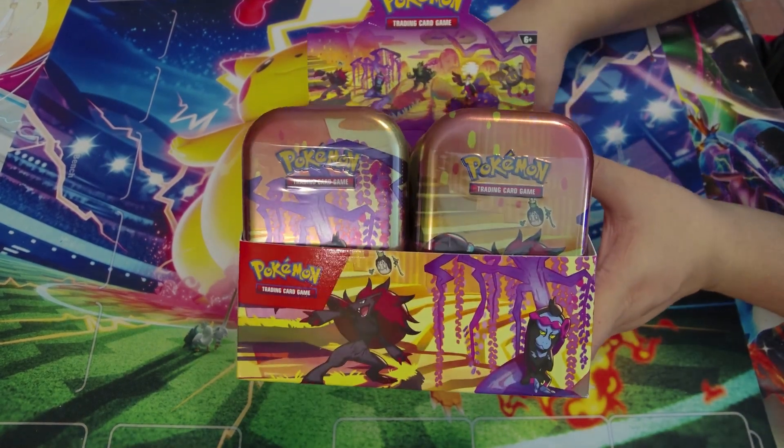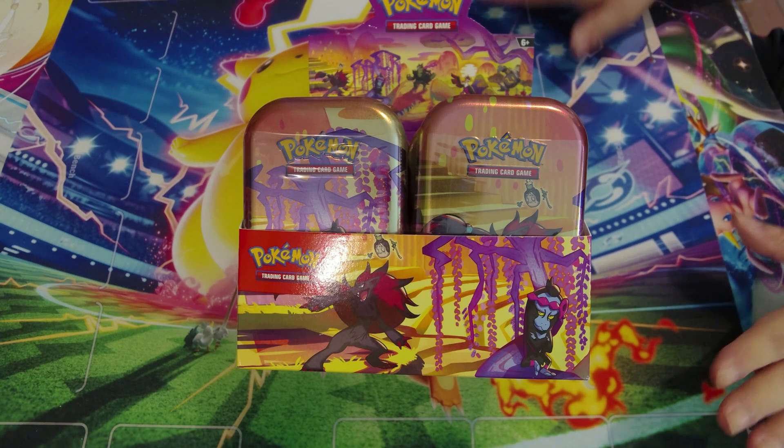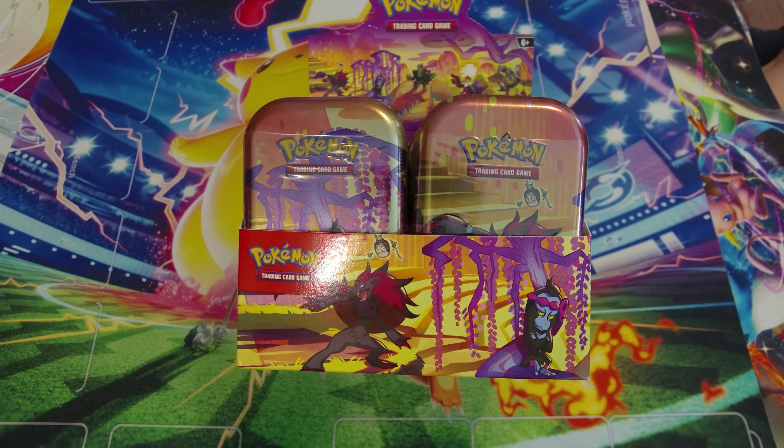Hey everybody, welcome back to the channel, welcome to the video. This is Chris from Full Combo Gaming, and this is FCG Game Table. We have some mini tins from Shrouded Fable. Andy's here, we're going to quickly battle it out with them. We're basically splitting the display case, so one of each for him, one of each for me — two packs each, so it's ten packs total on both sides.